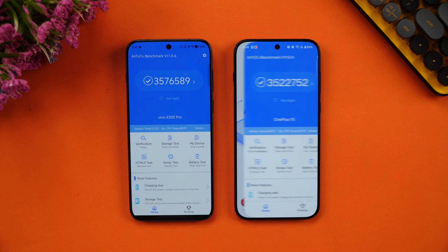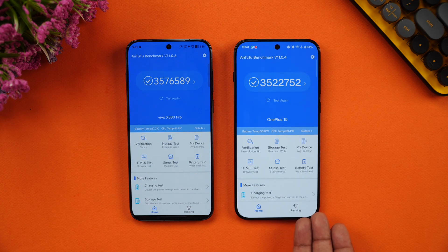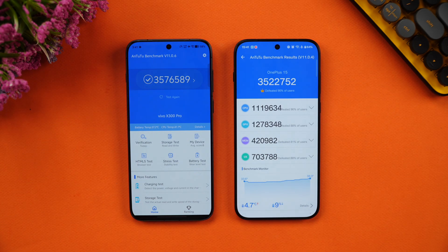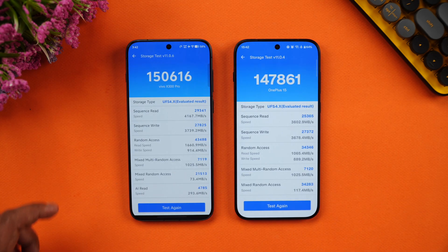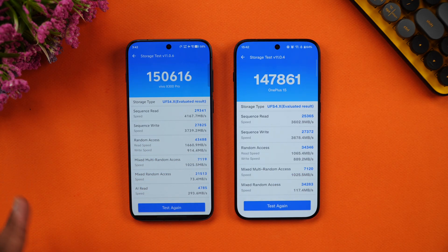Next is the AnTuTu benchmark score. Both score very similarly at around 3.5 million — the Vivo X300 Pro scored slightly higher, while previous testing of the OnePlus yielded 3.8 million, so it varies. CPU and GPU scores are almost similar on both devices. In the storage test, scores are very close: 150,000 versus 147,000, as expected with UFS 4.1 on both.